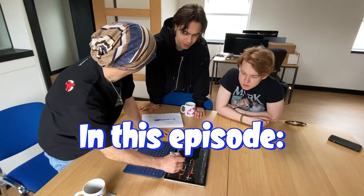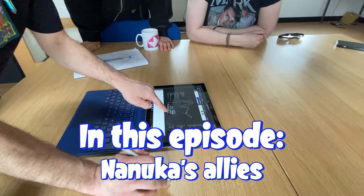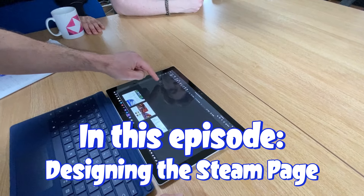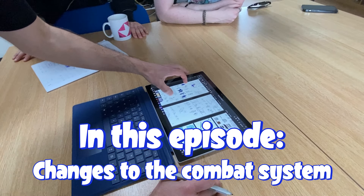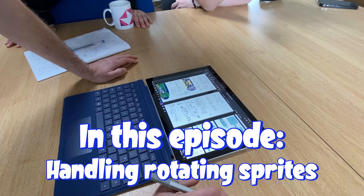In this episode we update you on how we intend to use the allies that Nanooka will encounter during her adventure. We will also talk about the design of the Steam page for the game, the changes we made to the combat system to make it more dynamic and rewarding, and we go a bit technical on how we handle rotating sprites.